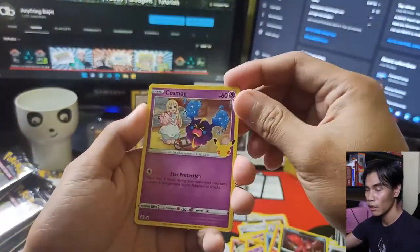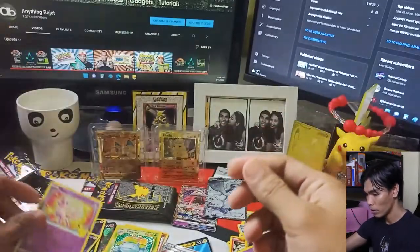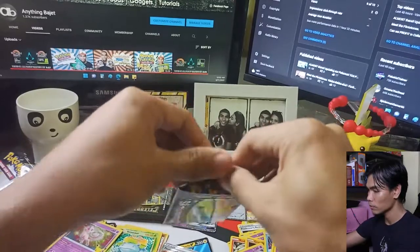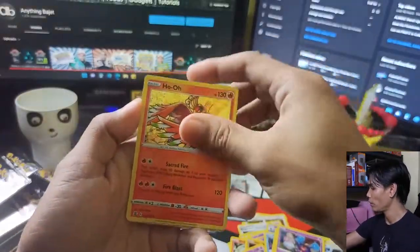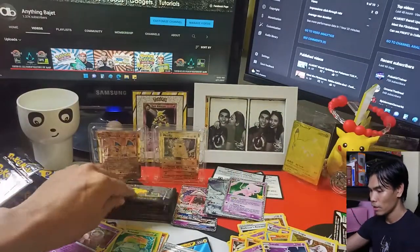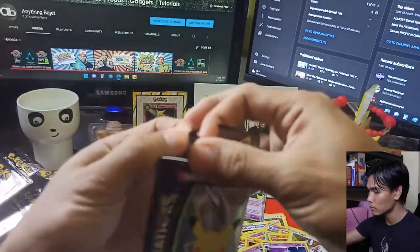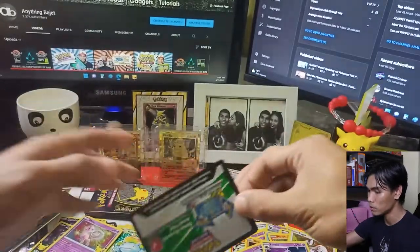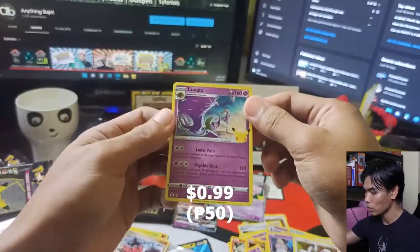Next pack: Yveltal, Cosmog, a Venusaur — but we already have this one — and a Mew. We need at least a Blastoise or a Charizard. Next pack: Lugia and a Mew EX — we still don't have this one — and a Lunala. At least we have a Mew EX. Down to our last five packs. Next pack: Cosmog, Lugia, another Claydol, and another Lunala. Then Cosmog again, Yveltal, Dialga, and another Professor's Research.